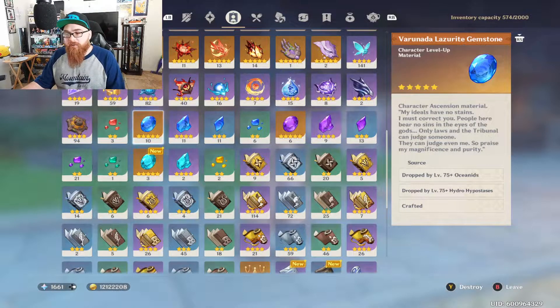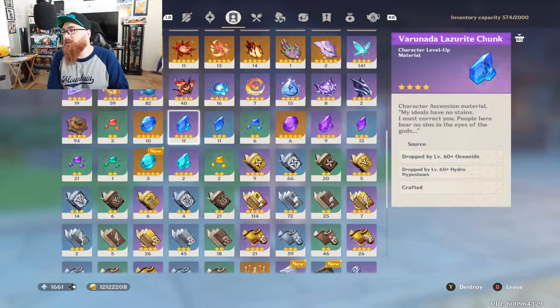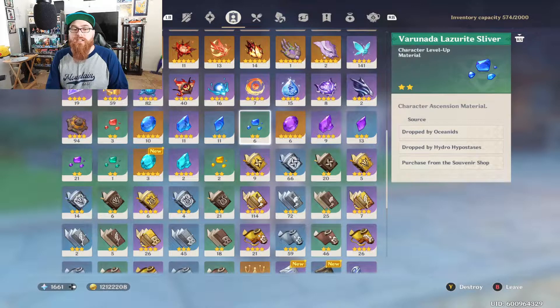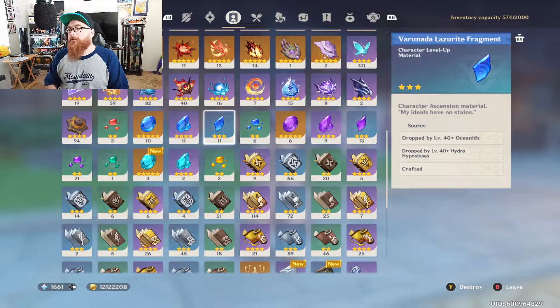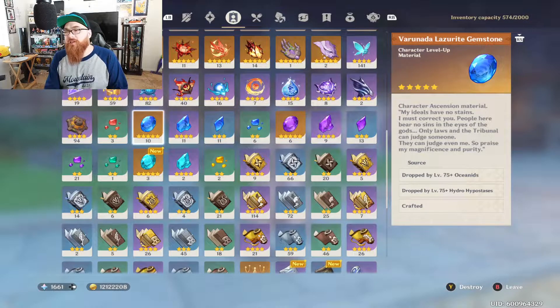As you can see here with my account, everything going on here is basically going to pertain to Yaylon. The first thing you're going to want to work on is these crystals - the Lazarus or Verundas, however you want to say it - the gems you need to level up your character. You're going to need a total of one Lazarus silver for the Hydro, nine fragments, nine chunks, and six gemstones to get Yaylon to level 90.